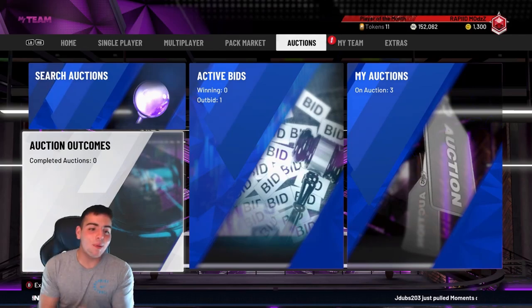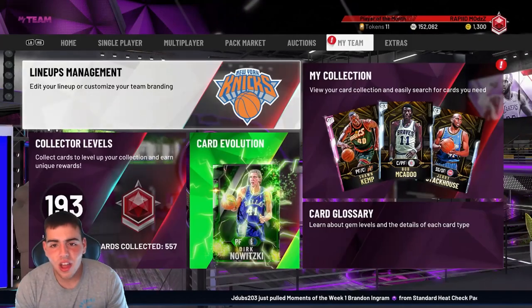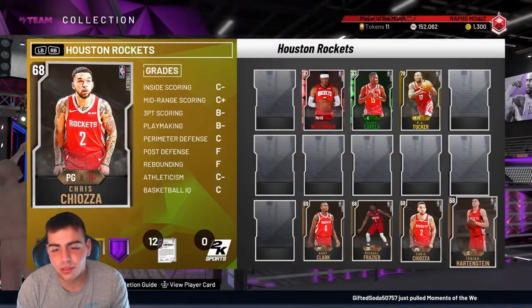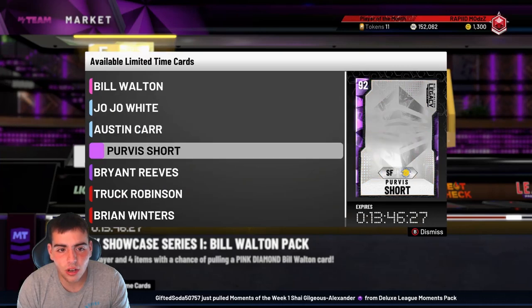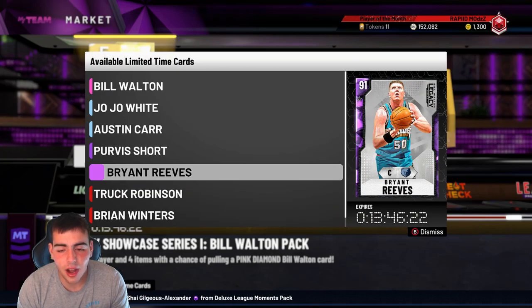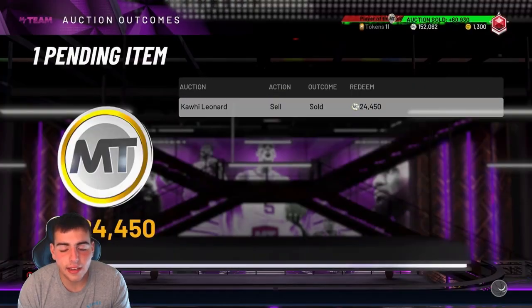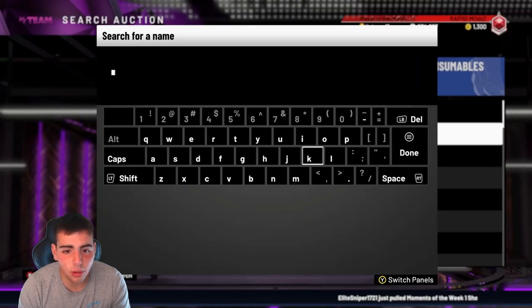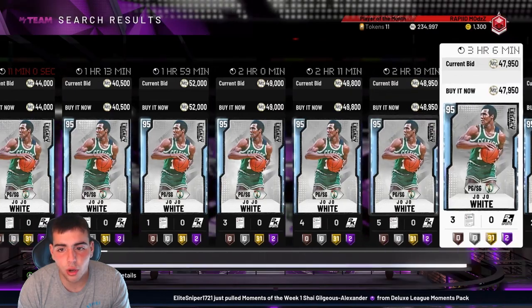What's good YouTube, it's your boy Bugs back on another NBA 2K20 MyTeam video. Today we're going over some methods of making MT. We got new content coming — legacy packs are gone and something new might drop today. It might be a good time to pick up Bill Walton and JoJo White. JoJo White is a diamond, he's cheap at around 30-41k, and hopefully he'll go up in value over time.